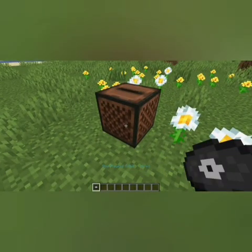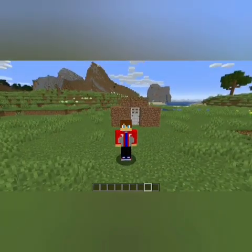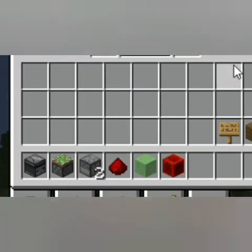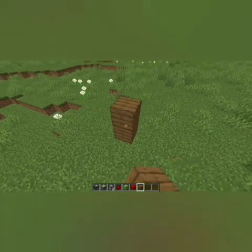Let's say you just found the person who always calls you at the worst moment. Yes, it's annoying — but how are you supposed to get revenge? That's what I'm teaching you today. You need these items: observer, redstone, dispenser, sticky piston, button, and slime block.